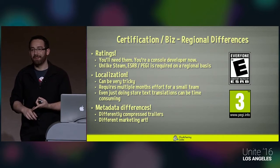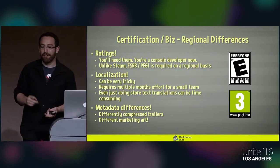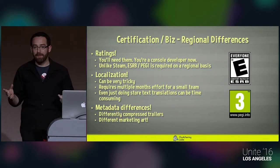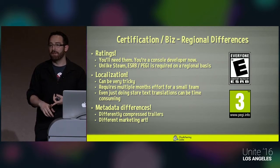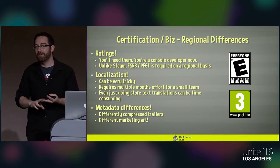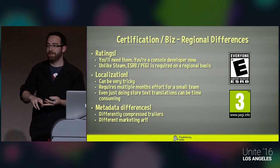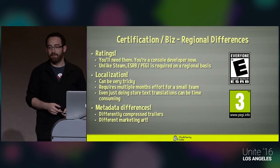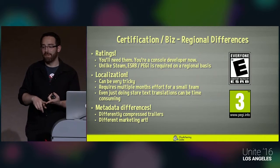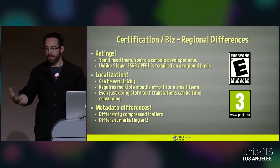Ratings — you're a console developer now, so you actually have to get ratings in all the regions you're launching in. Unlike Steam, you'll need ESRB in America and PEGI in Europe. Localization for small teams can be really costly, really time-consuming, and tricky. Even for an English-only build, a lot of regions require you to translate your metadata and store content. We had different trailers for Europe and America, and different marketing art per region. Just take that into account when thinking about timelines.